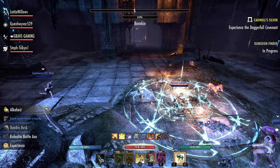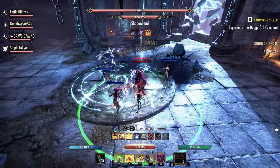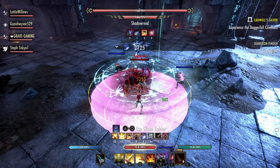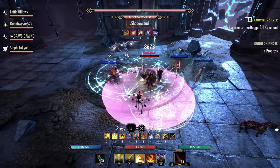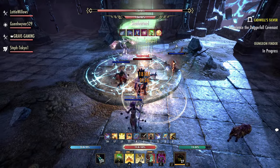We have the Hunger medium armor set, which is going to give you a two piece bonus of 129 stamina recovery, 129 weapon and spell damage for the three piece bonus, and a four piece bonus of 1487 offensive penetration.